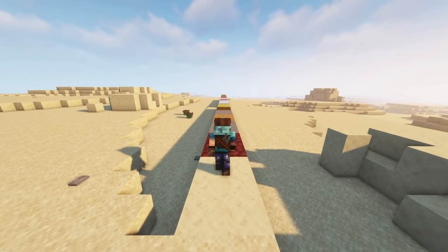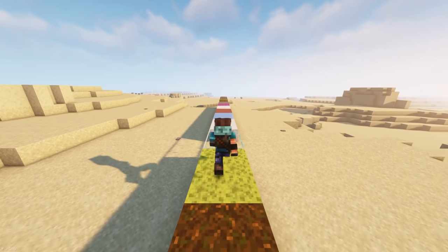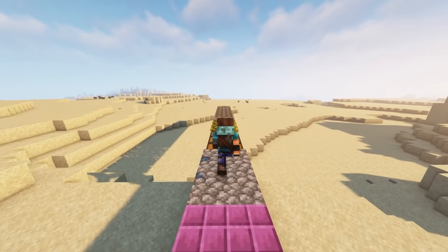Presence Footsteps is a sound modification which aims to make your world more immersive. All the different blocks you walk on will now have their own matching footstep sounds, which is a big improvement.